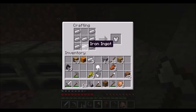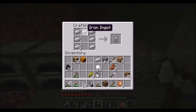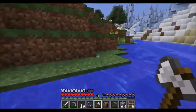Armor is a very important item in this game. In the crafting menu you can make your chest plate, your leggings, your helmet, and your boots. You can also make a bucket and some more ladders from here. These are essential items to have crafted and ready.